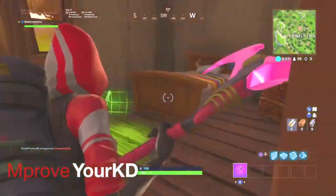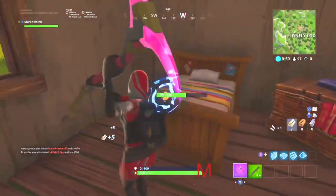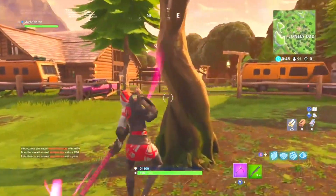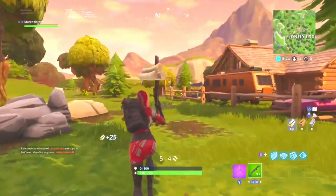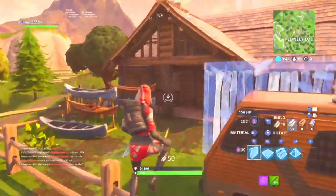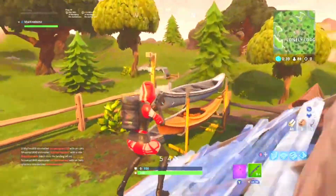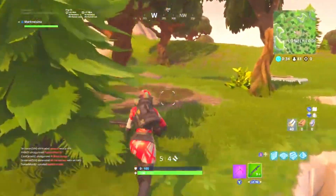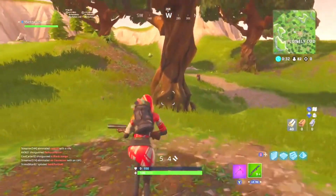Hey everyone, it's your friendly neighborhood Fortnite player here, and in this video we're going to talk about the latest addition to the game: Nitro Drifters. These futuristic cars with a splash of neon not only look cool, but they also have a unique ability to drift. In other words, you can slide them sideways around corners at high speed, all while looking like a pro.